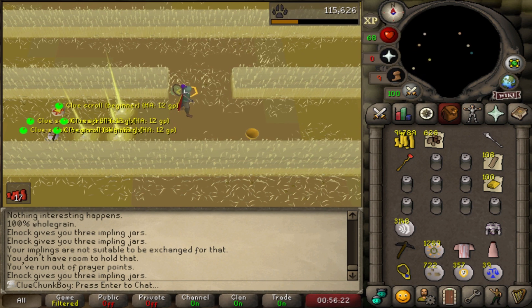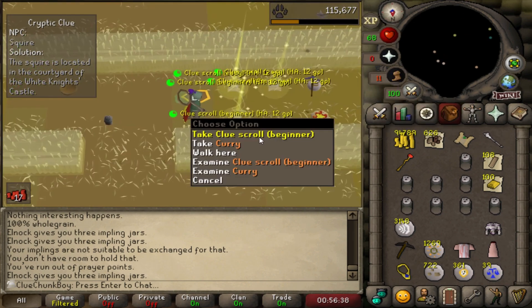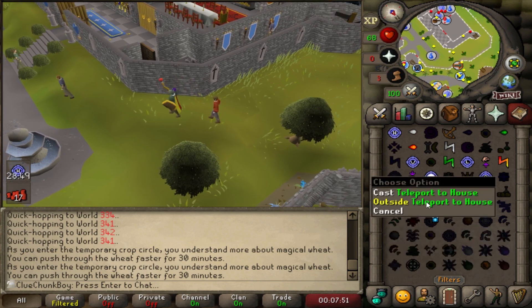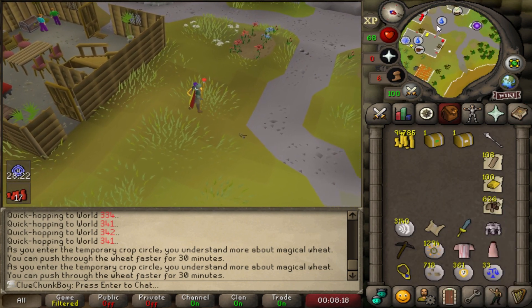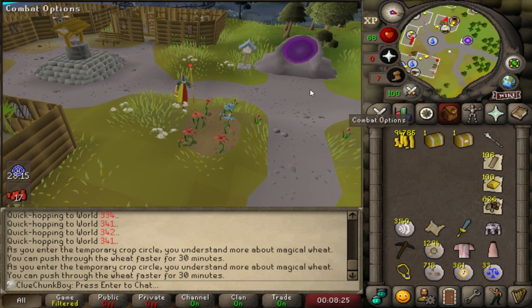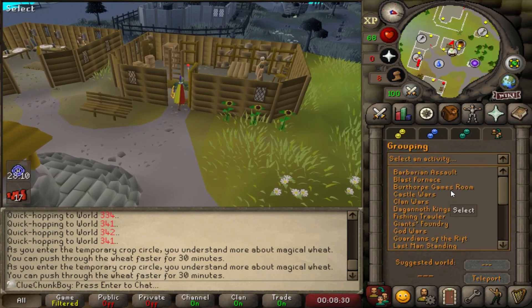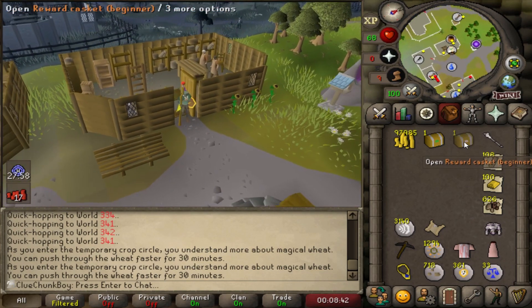Then we're going to do the construction grind. Easy clue? Yes! The squire — that is from Falador! Holy shit, let's go! There's the beginner completion. In order to not waste a law rune, I'll just keep this beginner clue for now and start training my construction. I gotta train construction here anyway, and maybe by the time I'm done I can use my home teleport again. Here we go — one beginner clue, one easy clue.